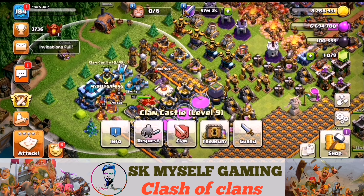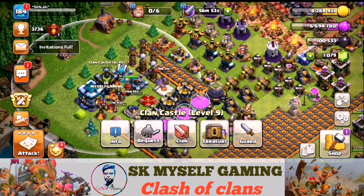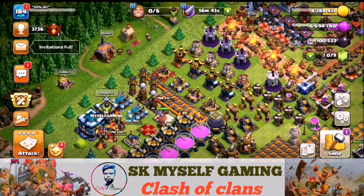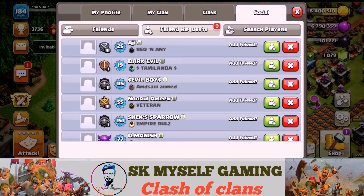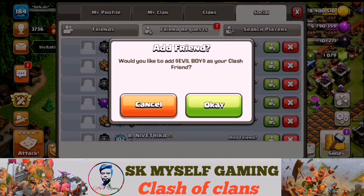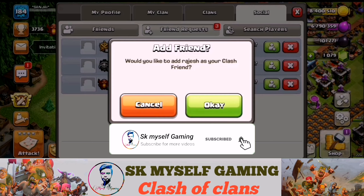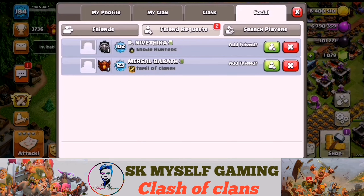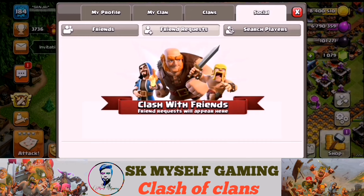You have some extra resources from the Collector — Dark Elixir, Gold, three, one more. You have to pay for your clan and collect. In the profile, you can send a friend request. I will accept your friend request — if the friend request is accepted, then everything is accepted.